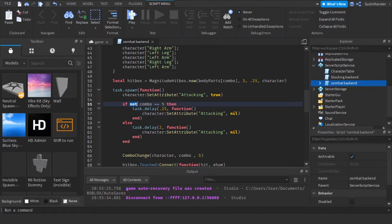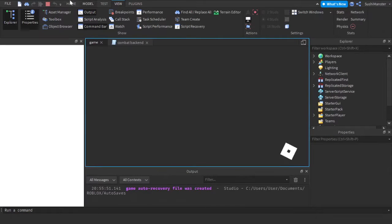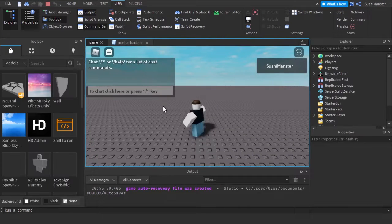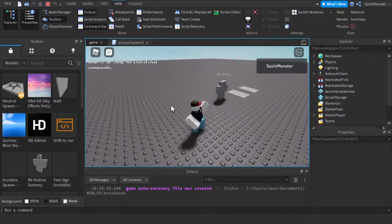If not combo — let's try if combo is smaller than five. No, that's wrong symbol. Smaller than five — okay, let's see if this all works. Yeah, and then once it gets to five the cooldown gets longer.